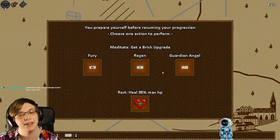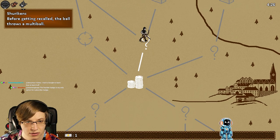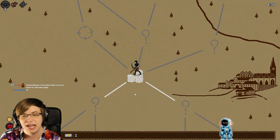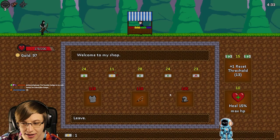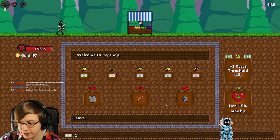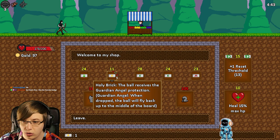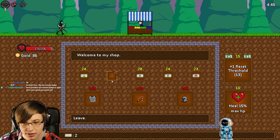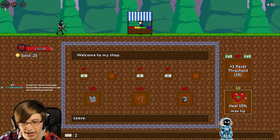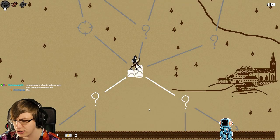Obviously we want as much Fury as possible. We could have taken the thing that destroyed Fury every 15 damage taken, but I didn't really want it. We can do Holy Brick, Fury Brick, and then Reset Threshold twice. We've made our Reset Threshold a lot better here. And we're fighting the Hydra.